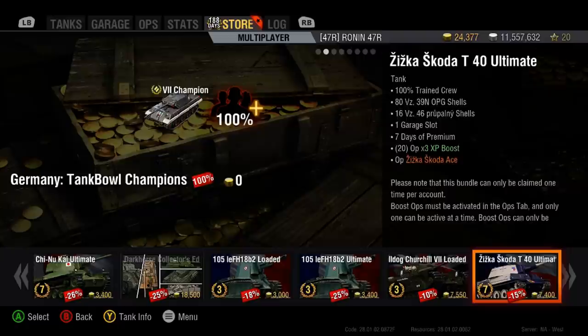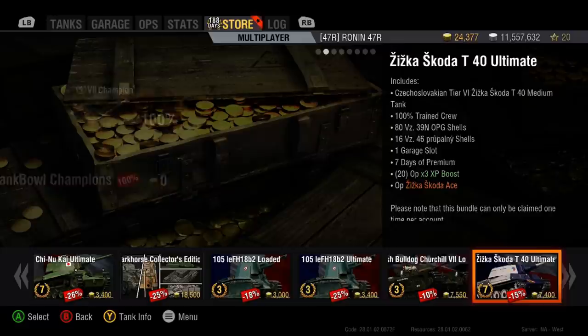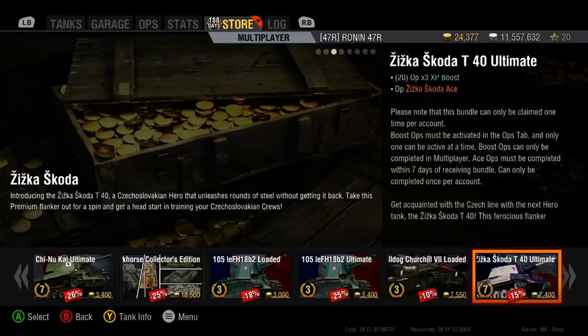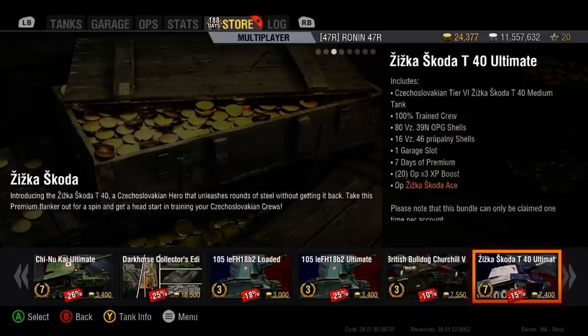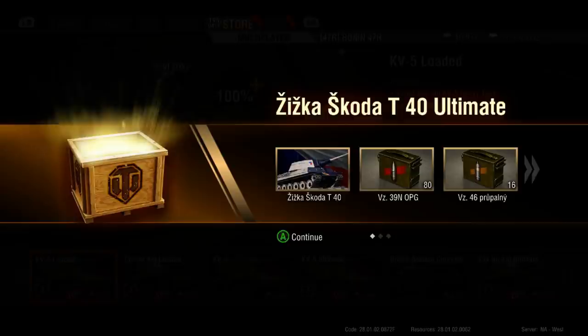This package comes with the normal spattering of crew, garage slot, and various shells. If you want the tank now, they kind of throw in extra things that you have to get with it. This particular one comes with 7 days of premium, 20 x 3 XP boosts, and the Škoda Ace operation. 7,400 gold gets you this package.